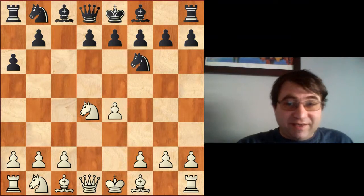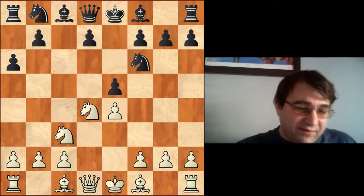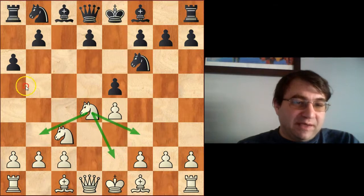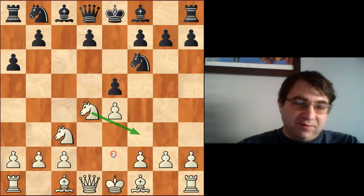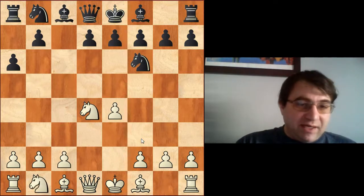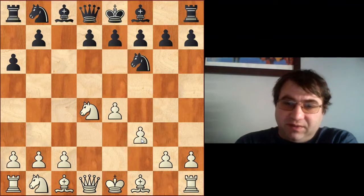An example: if we play d4, cxd4, knight d4, they could play knight f6, and if we continue with knight c3, they would simply play e5. We would be forced to retreat this knight passively to one of three squares, because the aggressive outpost we would normally enjoy in the Ruy Lopez/Pelican is no longer available.